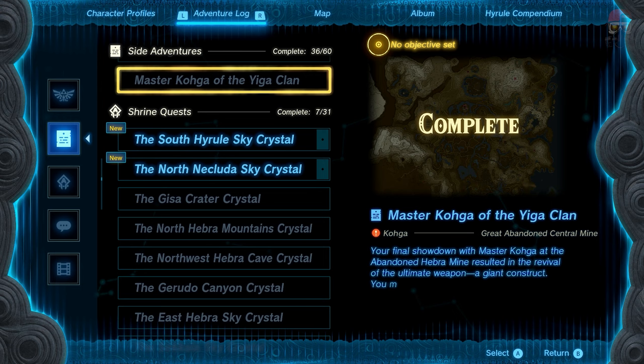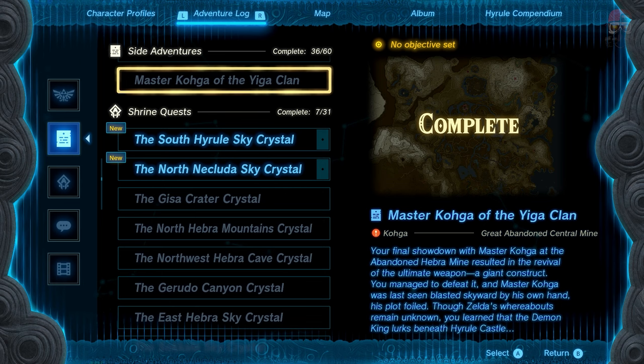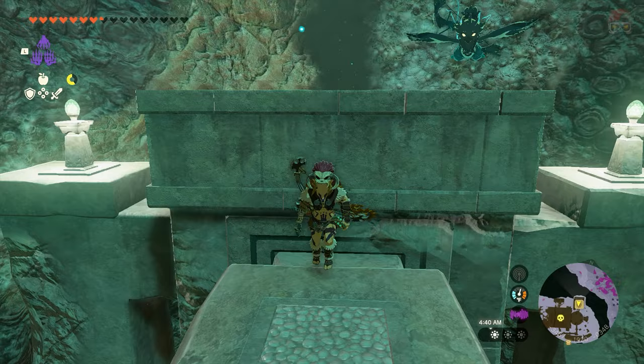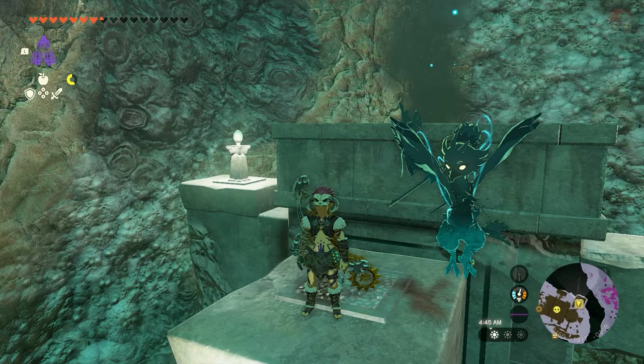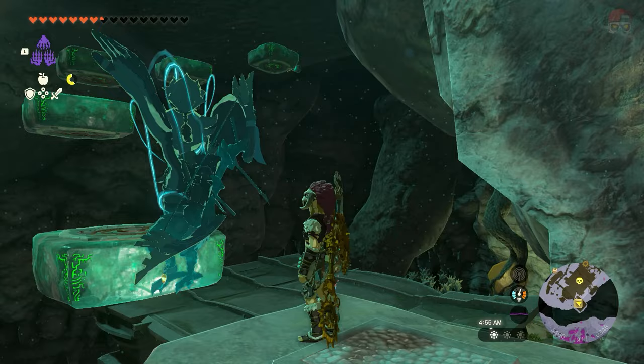So there you guys have it — that is your entire walkthrough for the Master Koga of the Yiga Clan quest in The Legend of Zelda: Tears of the Kingdom. Maybe you found this video useful, maybe you found it pointless, maybe it's just enjoyable. Again, you get some schema stones out of it, you get a bunch of crystallized charges, you get a diamond, and a few other tidbits like that. If you did enjoy it, be sure to leave a like — it really helps with the channel. Subscribe for more and let me know what you thought of this quest yourself. Thanks for watching, stay safe, and until the next one — game on, I'll see you guys soon.